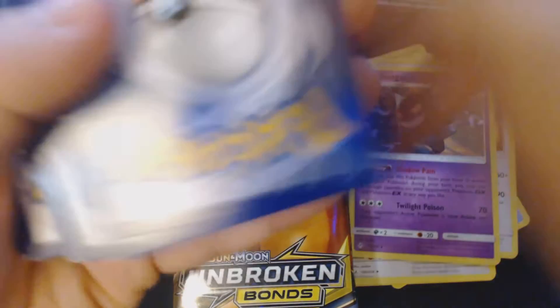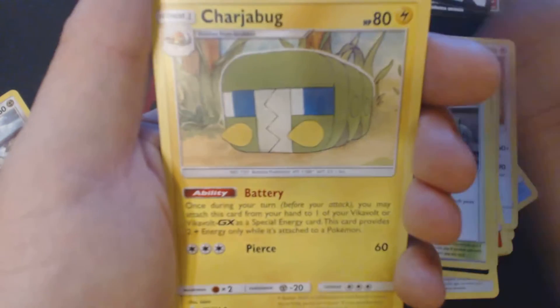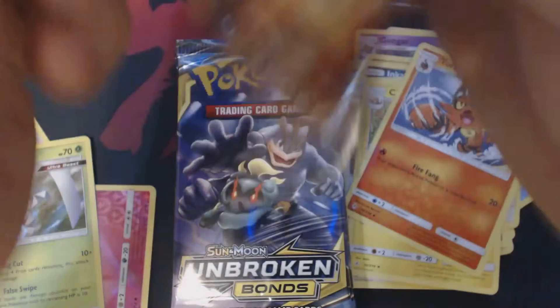Something interesting this way comes. Got here Growlithe, Cubone, Realu, Porygon, Inkay, Fairy Energy, Power Plant, Charjabug, Tauracat, Reverse Holo Jigglypuff, and Holographic Kartana. 3rd booster pack.